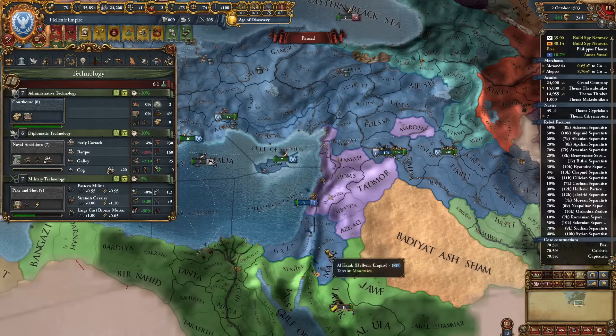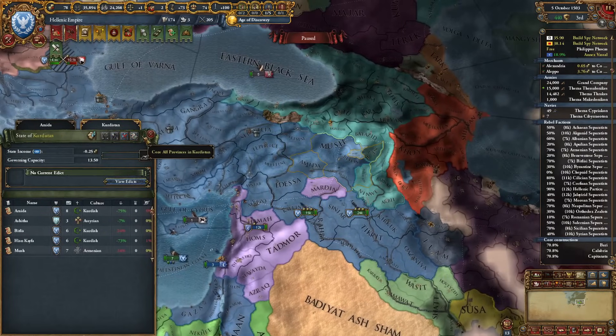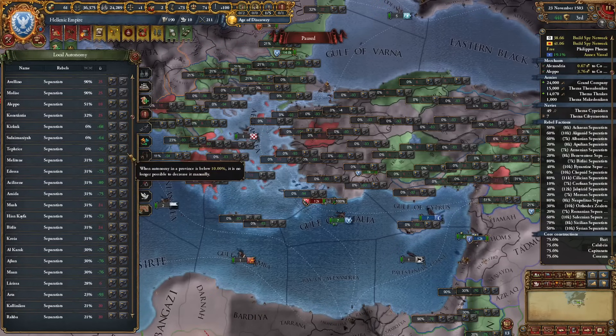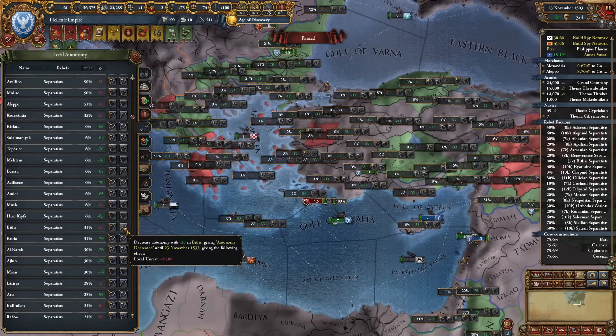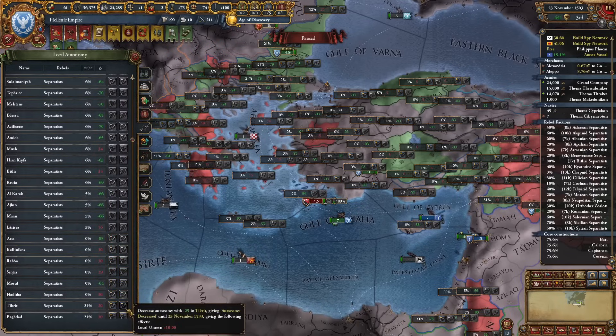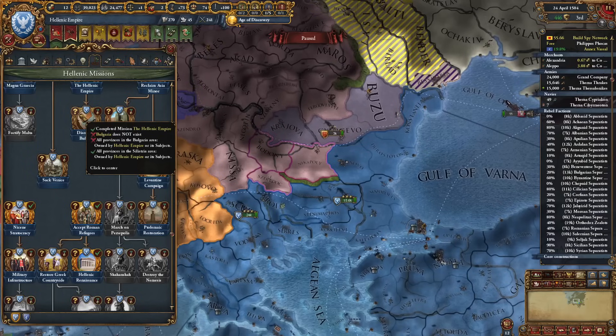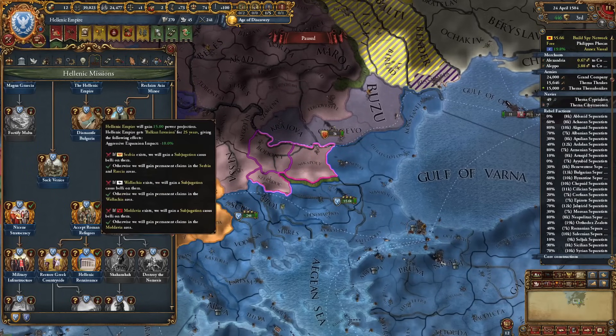Level 6 diplo means I can take level 8 admin as well — lots more states to be made. Definitely time to reduce autonomy because since last time we expanded insanely. This list is so long. At this point we can do this mission: Dismantle Bulgaria.